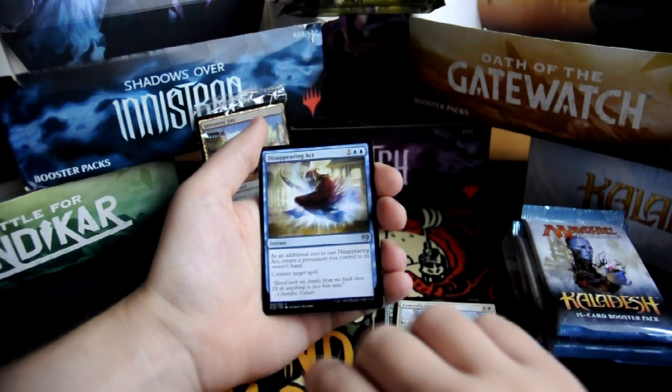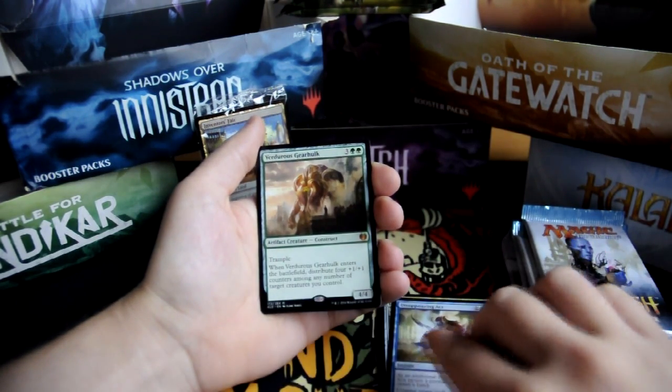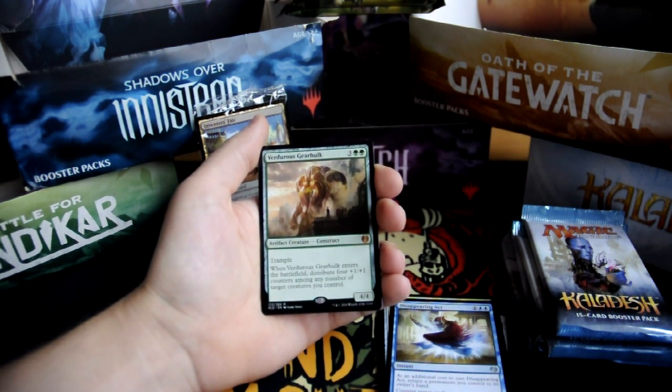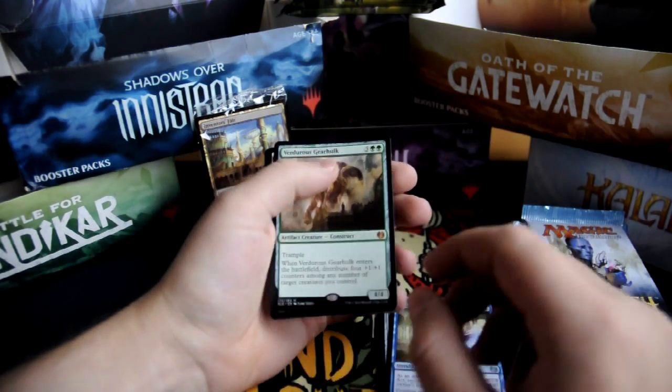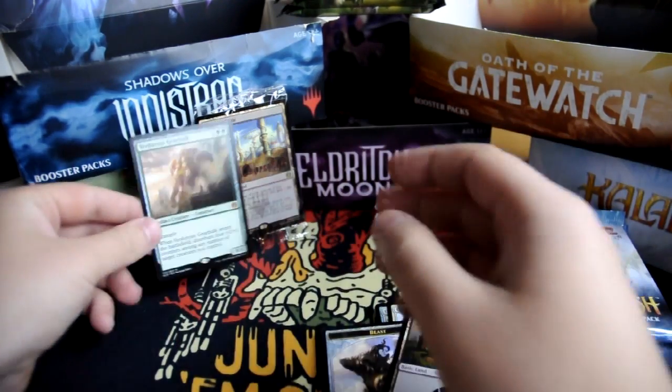Disappearing Act. And our rare is Verduous Gearhulk. Very nice. For three and two green, it's a construct artifact creature. It has trample and when it enters the battlefield, distribute four plus one plus one counters among any number of target creatures you control. It's a four four. And a swamp and a beast token.